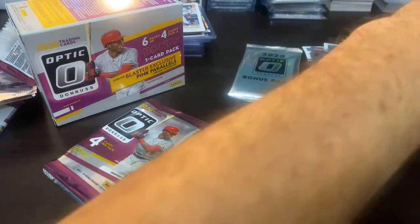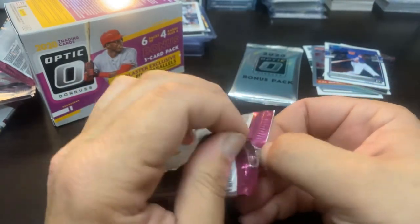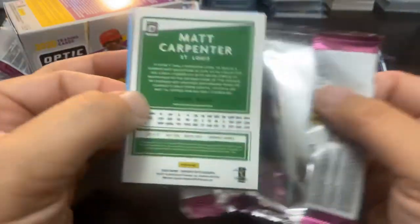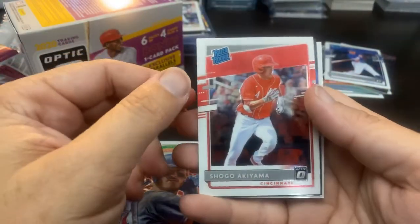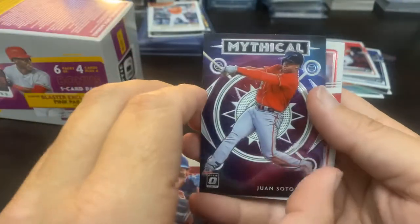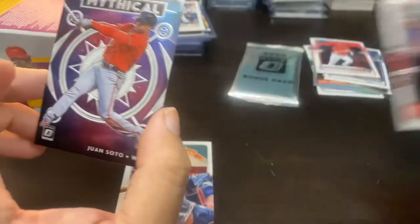Last pack, and then we get into our bonus pack, so hopefully we can pull something nice. Matt Carpenter, there's the Cody Bellinger Diamond King, the Akiyama rookie — another nice rookie — and the Mythical Juan Soto, that is sweet right there. Very nice Mythical Juan Soto and the Matt Carpenter we'll go off to the side.